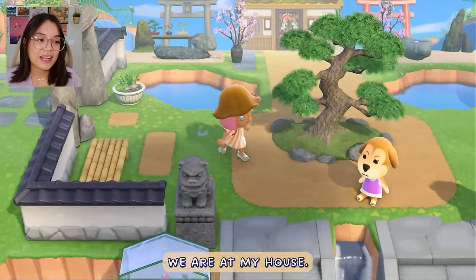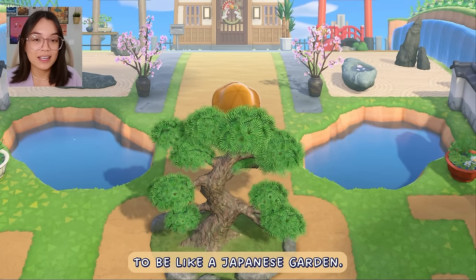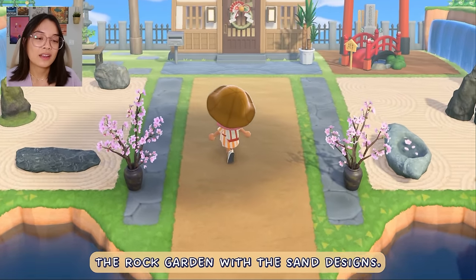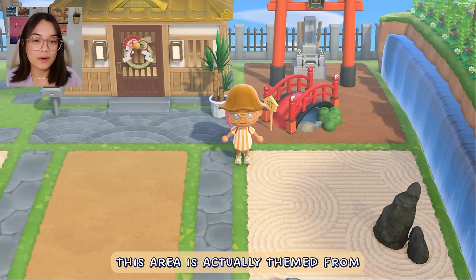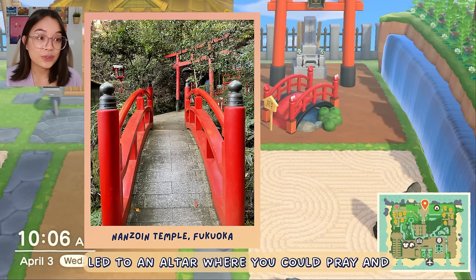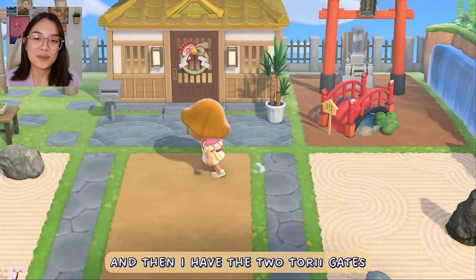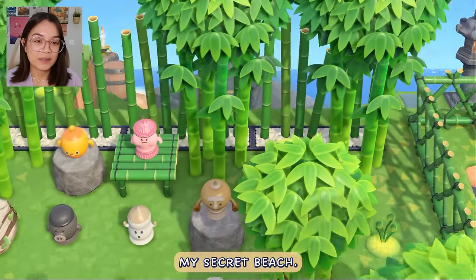We come down this way and we are at my house. I themed the entrance of my house to be like a Japanese garden — very open, but still having lots of nature in intentional places. The rock garden with the sand designs. This area is actually themed from a temple that I visited while I was living in Japan — they had a red bridge that led to an altar where you could pray and donate money. I wanted to include it somewhere on my island, and I have the two torii gates here as well.